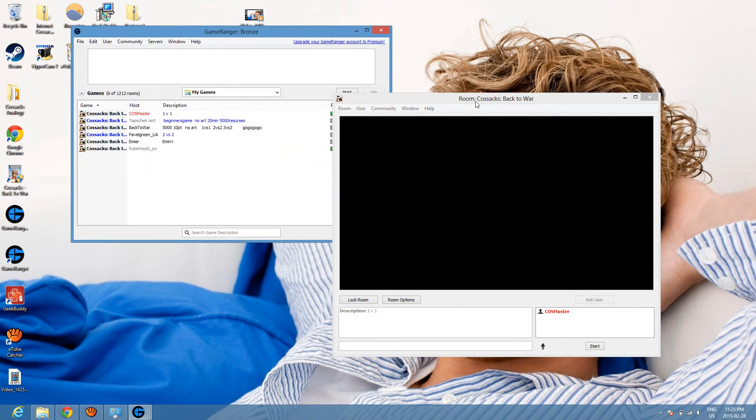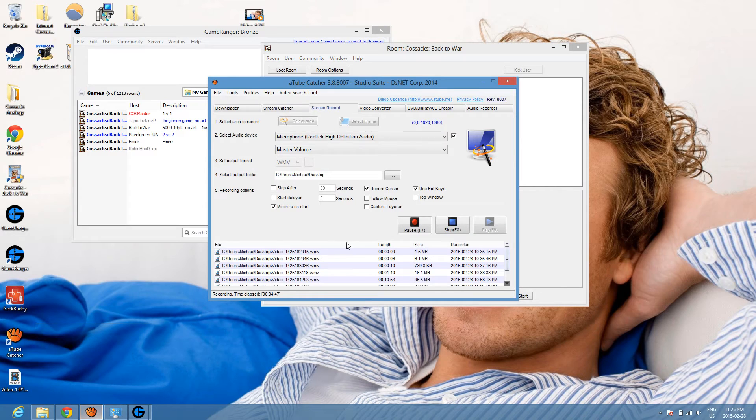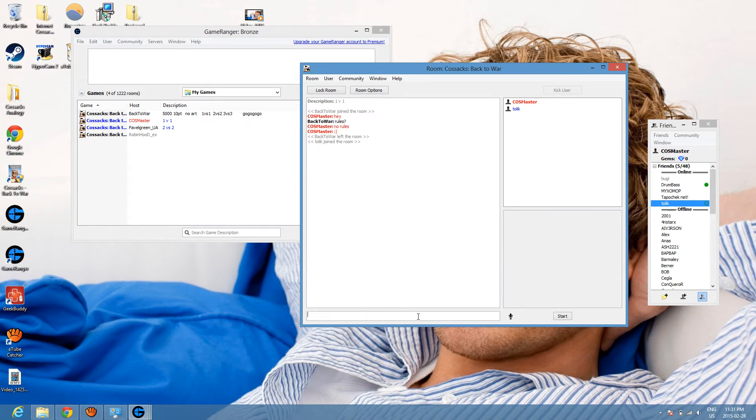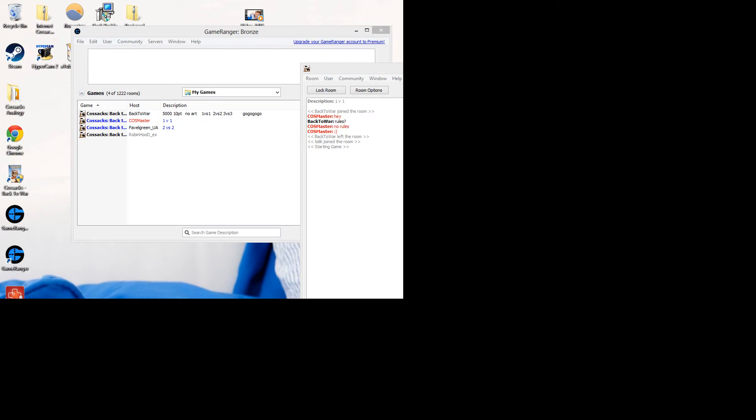I'm going to wait for someone to join the game and show you how it works — how the connection is on channel 11. We resumed and my friend Tolik is going to assist me in showing the example. We're starting the game. Basically, if you have the compatibility mode set in the correct place, your friend will be able to join. It takes some time if you have a port-restricted router.